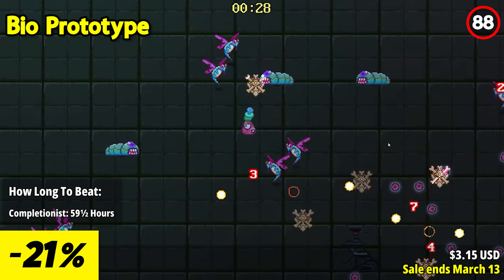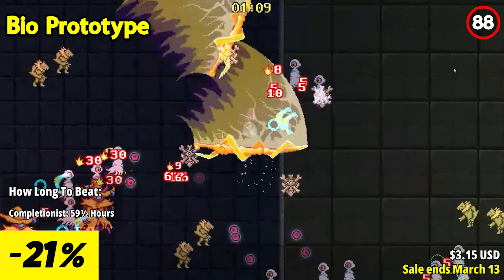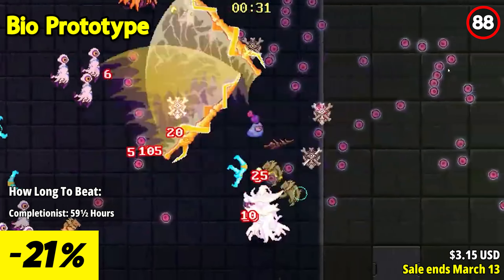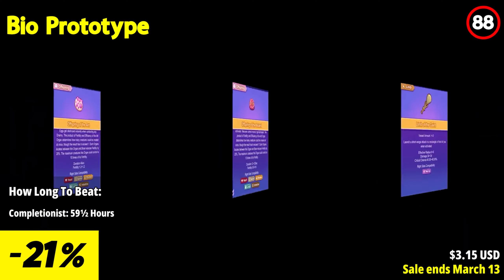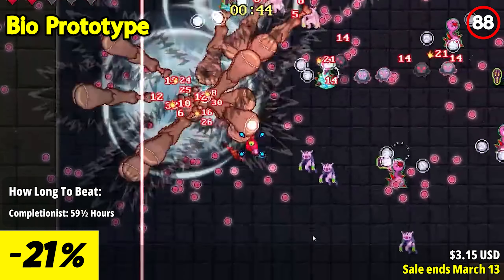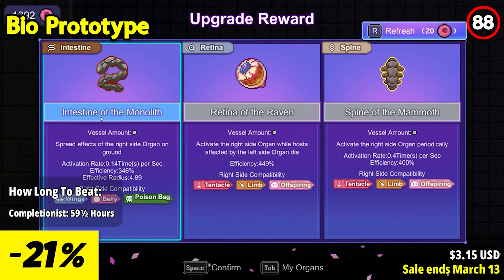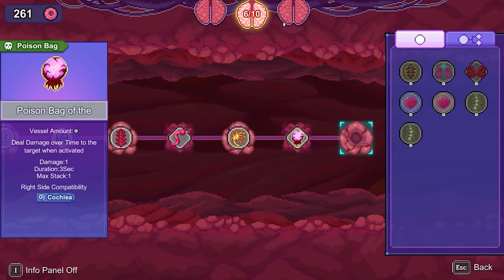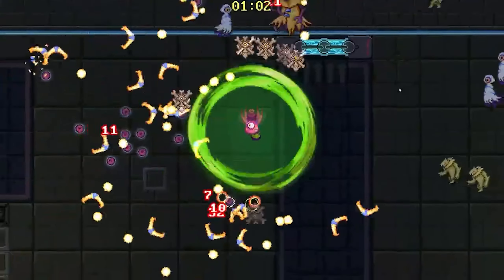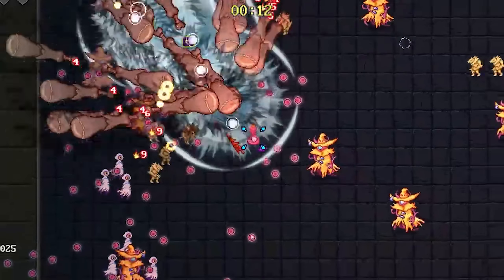Bio Prototype introduces players to a world of irrational experimentation where they must hurry to mutate and evolve into scarier monsters to survive. As you wake up, you realize that you have been transformed into a monster and now a wave of experimentation is rushing towards you. Your goal? To mutate and evolve quickly, becoming even more terrifying than your adversaries. With Bio Prototype, you have the opportunity to customize your monstrous form using flesh and blood, unlocking endless possibilities for survival. Experiment with 24 characters, over 80 kinds of organs, and countless build combinations to create the ultimate monster.